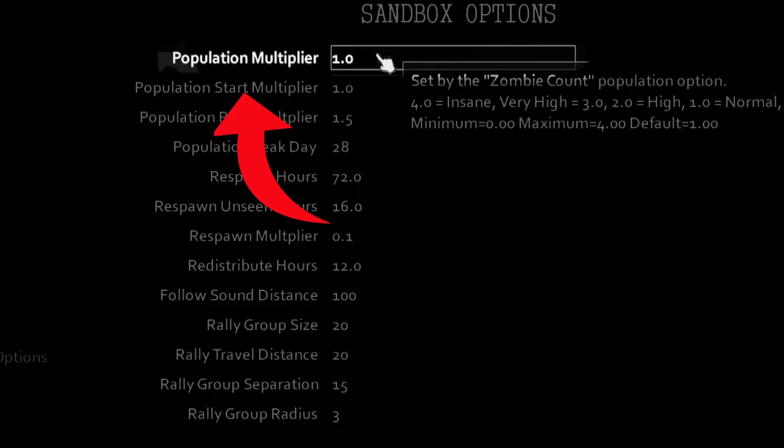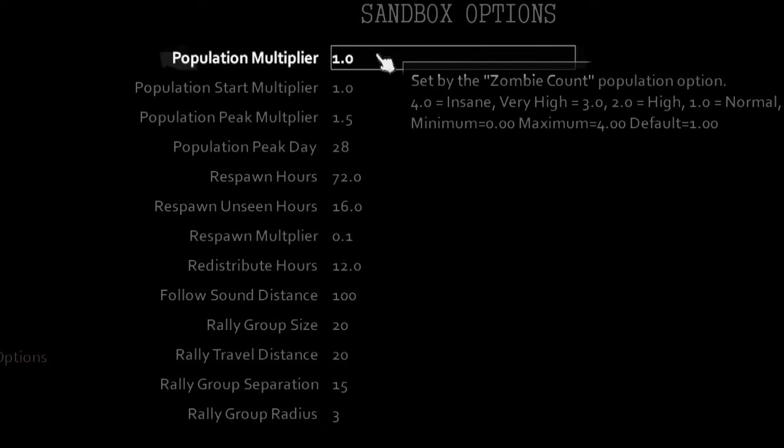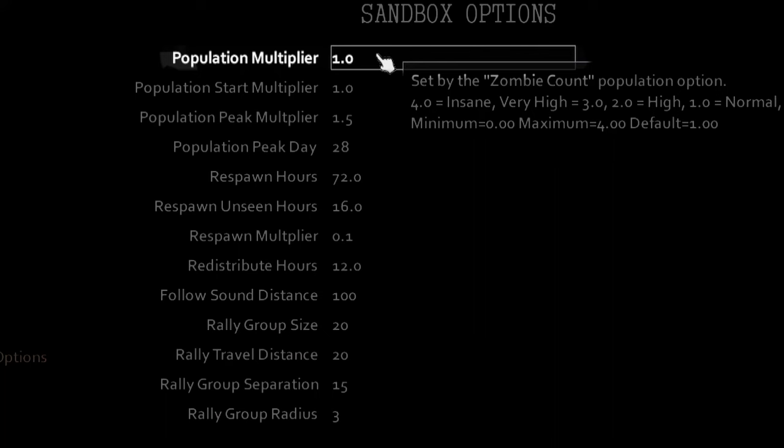First, let's start with population multiplier. Population multiplier is the overall amount of zombies that will be in the game. If you set it to 1, there will be a normal amount of zombies. The specific number is unknown, but 1 is considered the average. So for population multiplier, I will set it to 4, because I don't want the game to be a walk in the park.